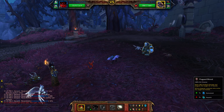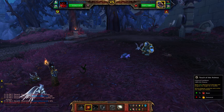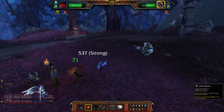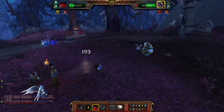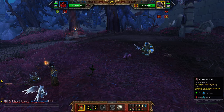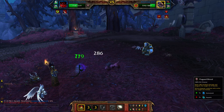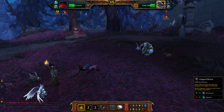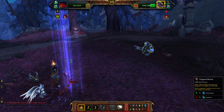Starting off with Lake Blood, Touch of the Animus, Drain Blood, Plagued Blood. On the off chance he does kill you on that last move, you still manage to get one Plagued Blood off, as opposed to three which is the more usual attempt.